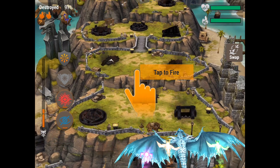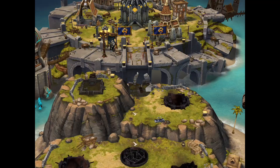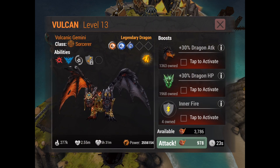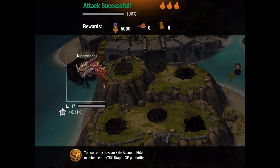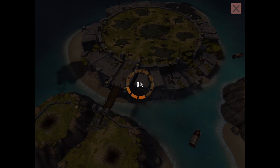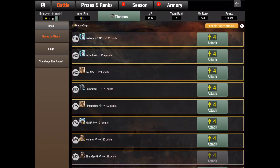Even if your first dragon doesn't die, switch out for another dragon anyway. I'm going to use Snowdrop — it can be any dragon you want, as long as you just use one. If Nightshade had died out way earlier I would have used a stronger dragon, but we're at the final stage so I can use a weaker one. When Snowdrop finishes, select your third dragon — I'll use Vulcan. With all three inner fires active, that's three times the 100% multiplier on your points, and then you finish off the attack.